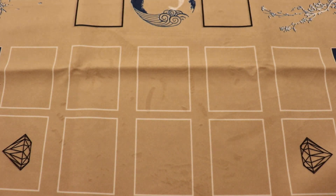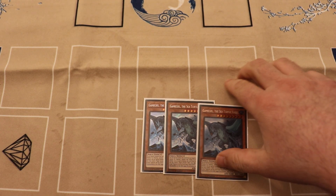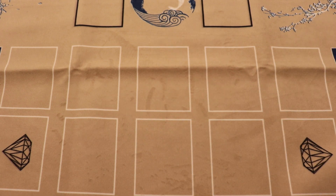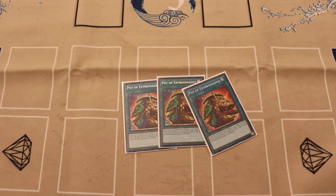This is a going second deck, by the way. So we run three Gamma Seal — pretty nice, Level 8, knocks out those problems. And then we need to draw more cards, so we run three Pot of Extravagance because our extra deck doesn't really matter.